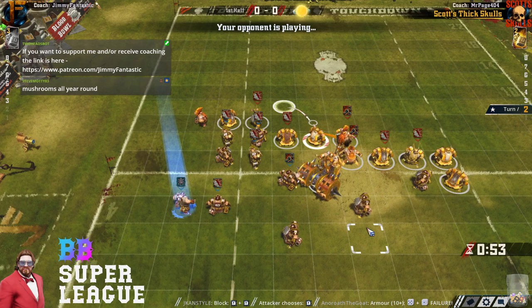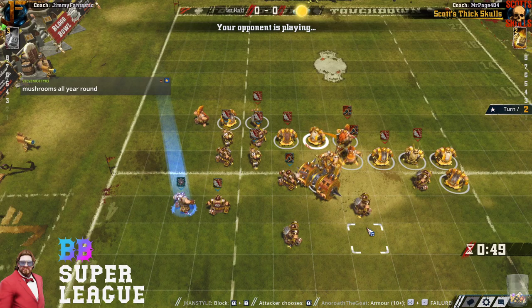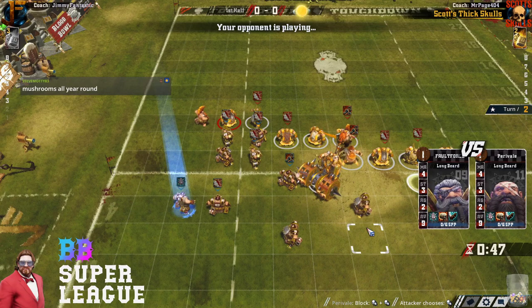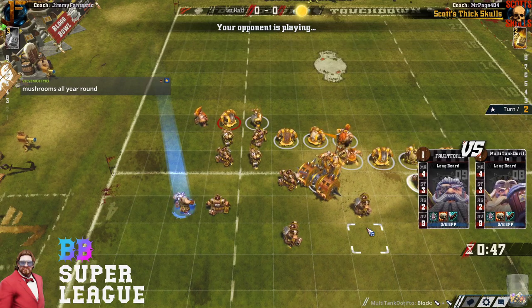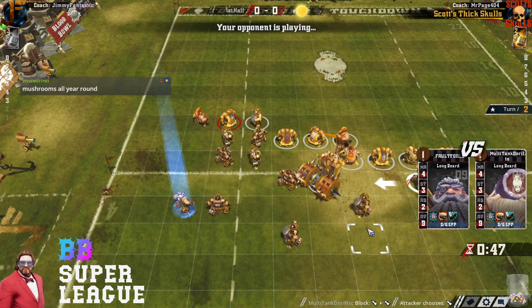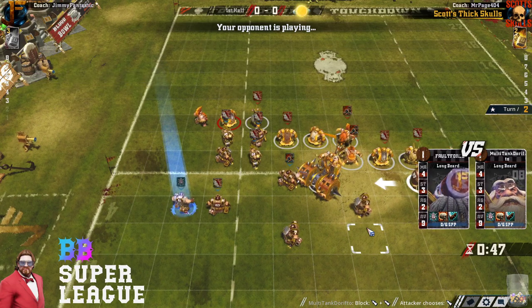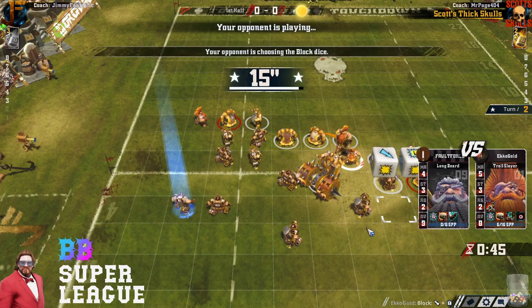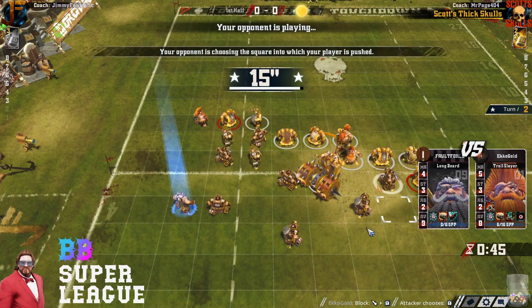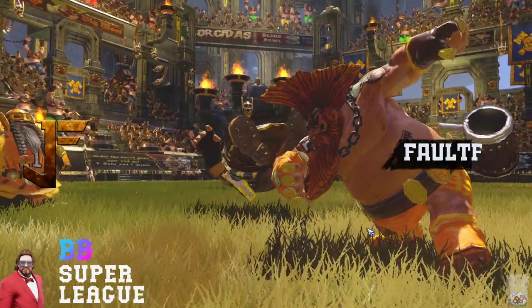Back to this absolute barn burner of a game. The dwarves have met the dwarves right at the line of scrimmage, throwing their 2D blocks back and forth. What's the strategy here? It essentially boils down to 2D men — take the mighty blow.